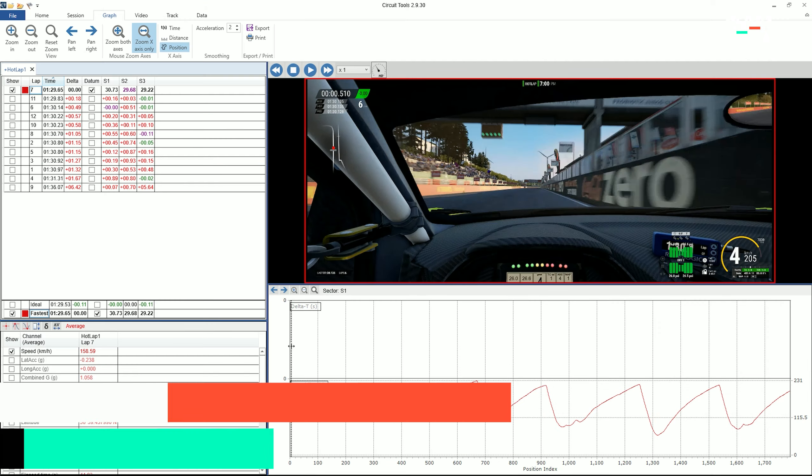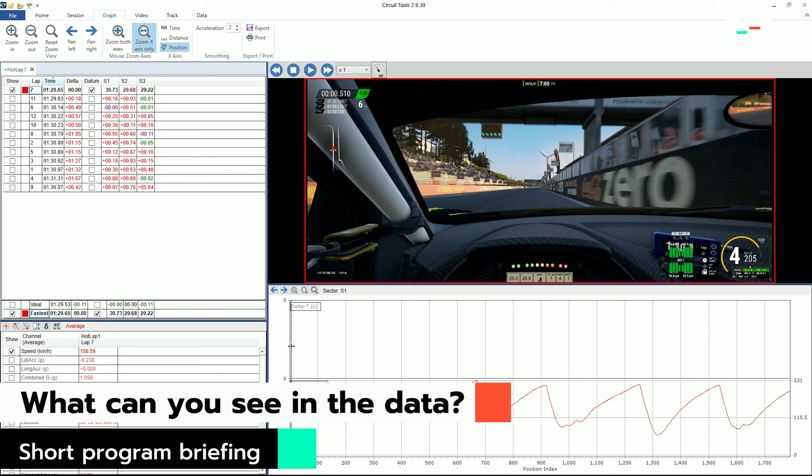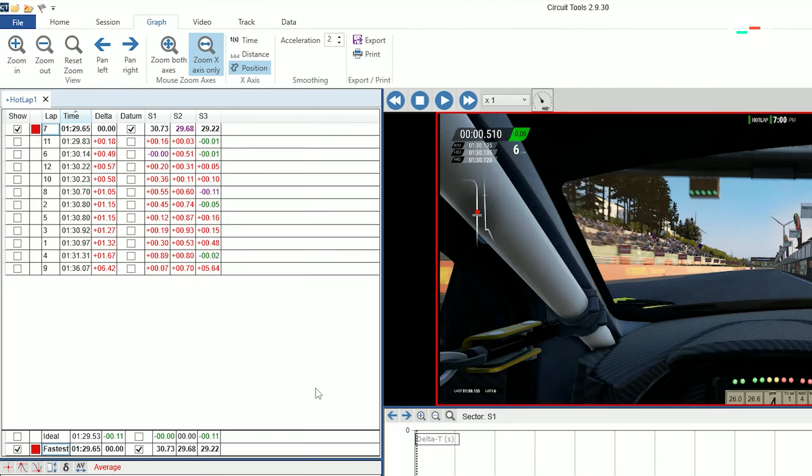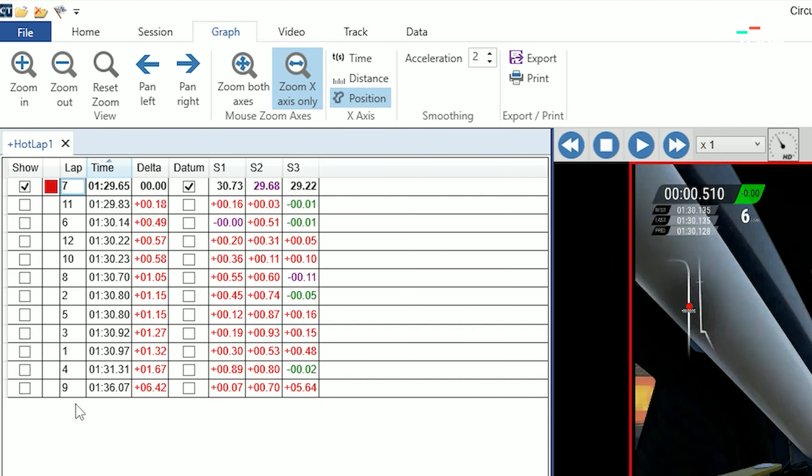Now we move on to Circuit Tools — the VBox program for reading out the data. Here we are: this is the user interface and we can see everything important at a glance. On the top left we have all of the 11 recorded laps.